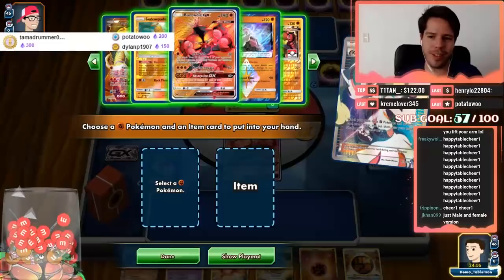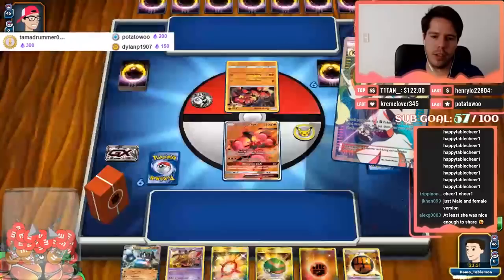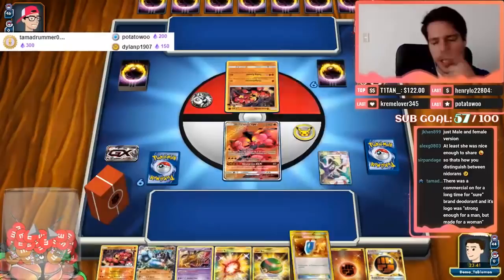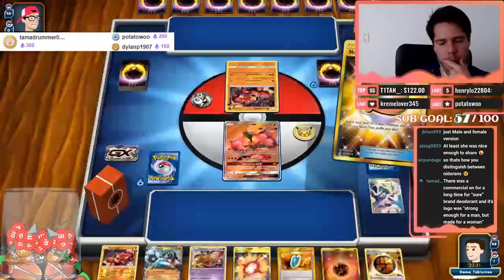Okay, what am I getting here? I have no Item card that can help me get out of this situation, so at the very least I need to KO this one. I either Nest Ball or use VS Seeker. I should grab the Nest Ball for Diancie, or the VS Seeker for a Float Stone — this is fine.